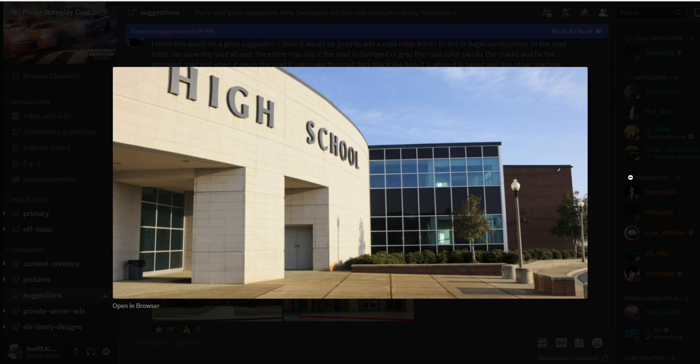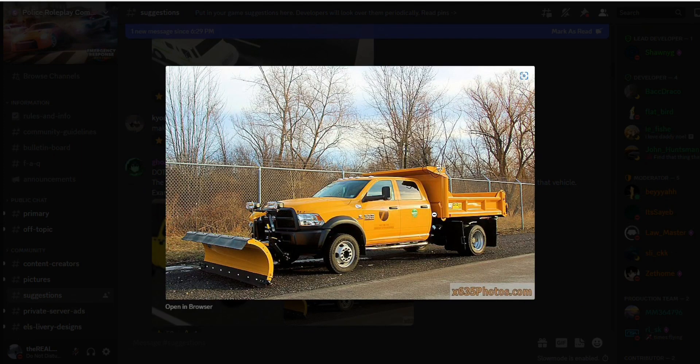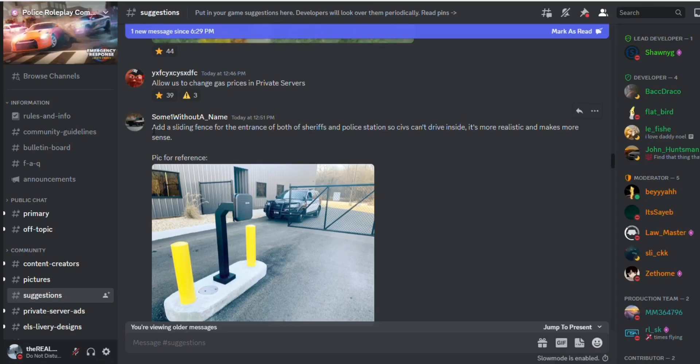I also said this in a previous video — just add high schools with a teacher job and a school bus driver job. They should have added a school when this game first came out. This looks like a mini dump truck with a plow on the front — it does look pretty good. They should add this for maybe the next Christmas update.